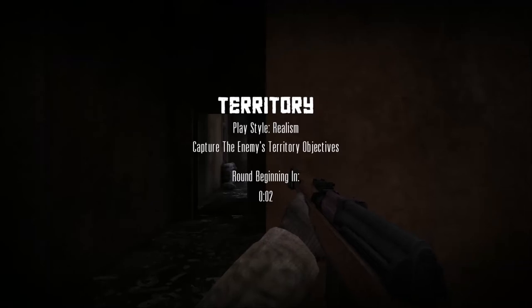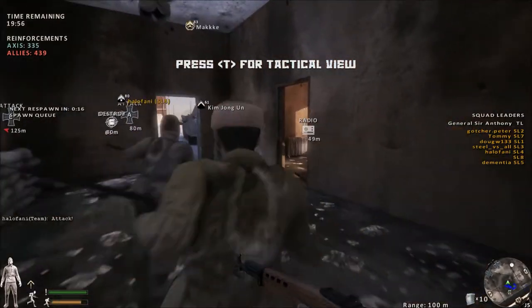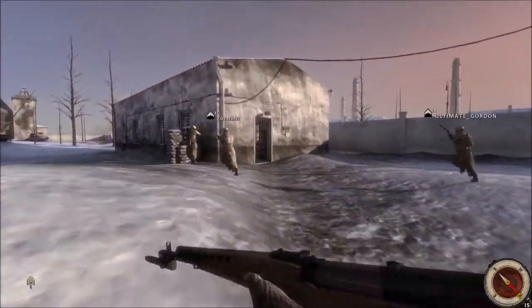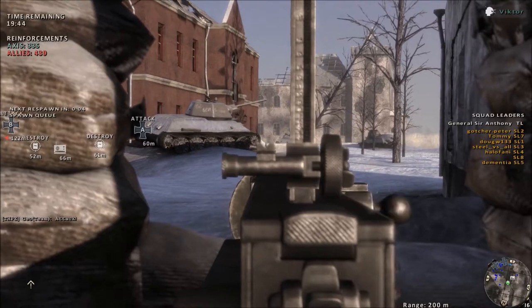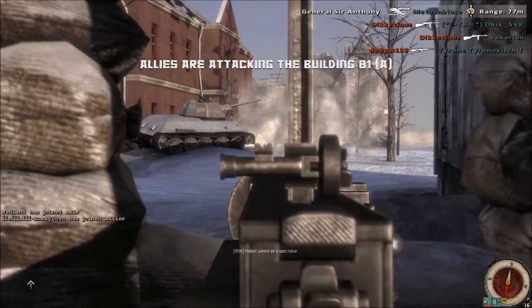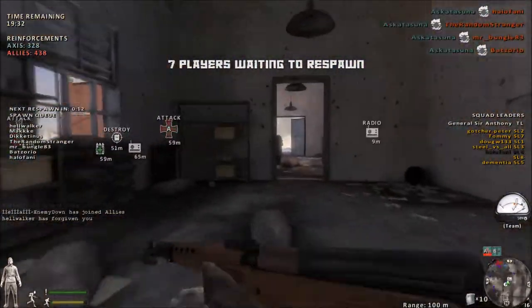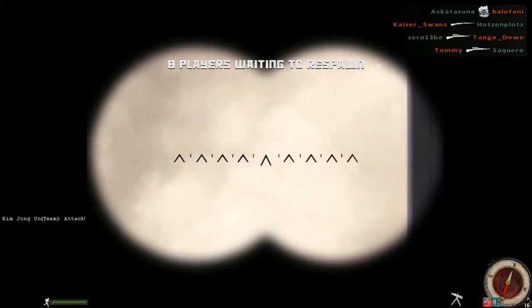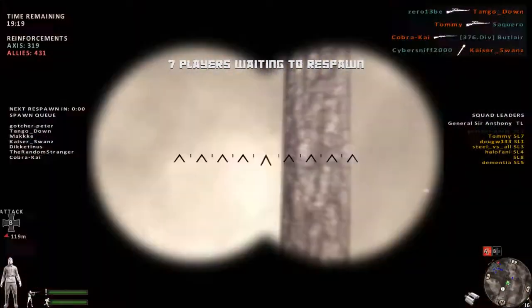Hello YouTube, this is General Santhonychmoltz signing back in. In the background you're going to be seeing some attacking video for Commissar's House as the Russians on TWB Servers Realism Mode, where I'm going to be playing as commander. Tonight we're going to be talking about how to be a commander. This was requested by one of my subscribers — talking about how to make the move from being a squad leader to being a commander and what you need to be doing.